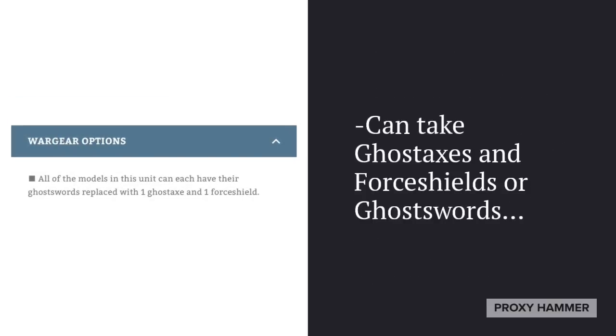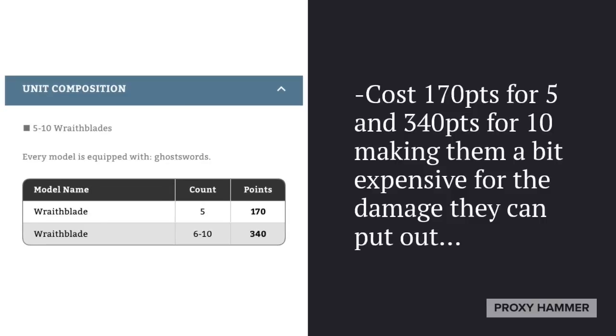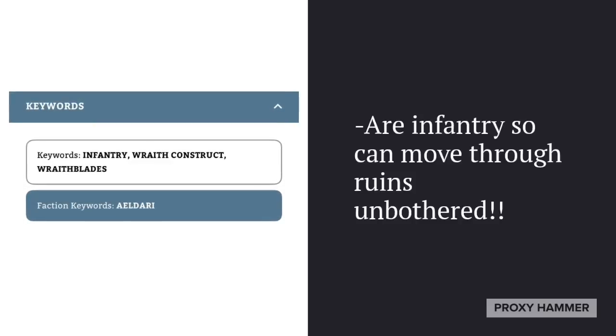As for their wargear options, they can take the Ghost Axe and the Force Shield, or they can take a pair of Ghost Swords. As for their unit costs, they cost 170 points for 5 and 340 points for 10, making them a bit expensive for the damage they can put out. If you compare them to other armies' equivalents, they're typically going to deal less damage against pretty much every single target type. Space Marine Terminators, for example, have much higher damage. The bonus to Wraithblades is they're much tougher — Toughness 7 instead of Toughness 5 — and instead of getting bonuses to their damage, they will fight on death instead. As for their keywords, they are infantry, so they can move through ruins and other terrain unfettered.